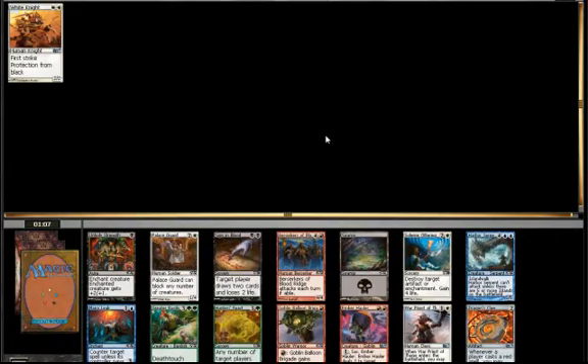Another pack with nothing particularly exciting in it. Could go for Ember Hauler but it's red, and even though I used to like red because it's underdrafted, it's not really worth going for — it's underdrafted for a reason. Mana Leak is not the most exciting card to be going into blue for, so I see no reason in this pack to stay away from the white bears theme.